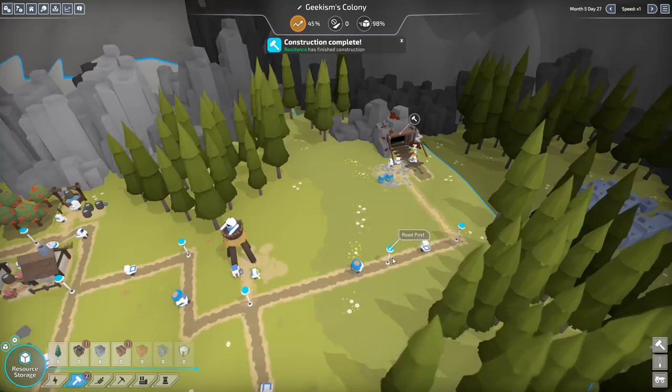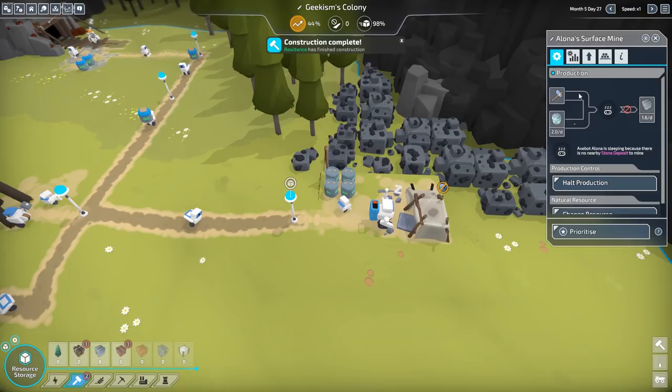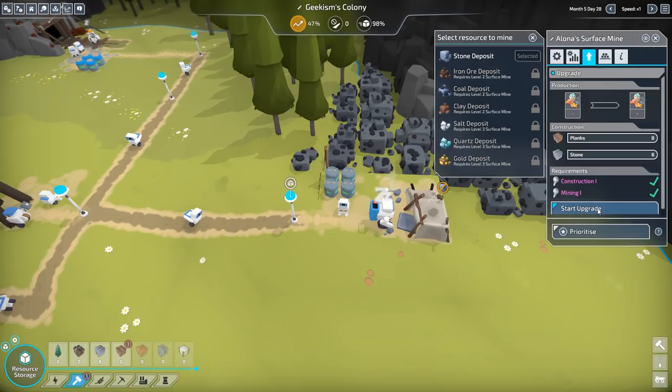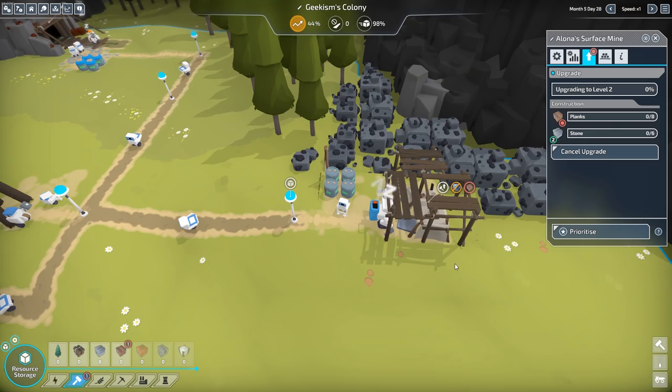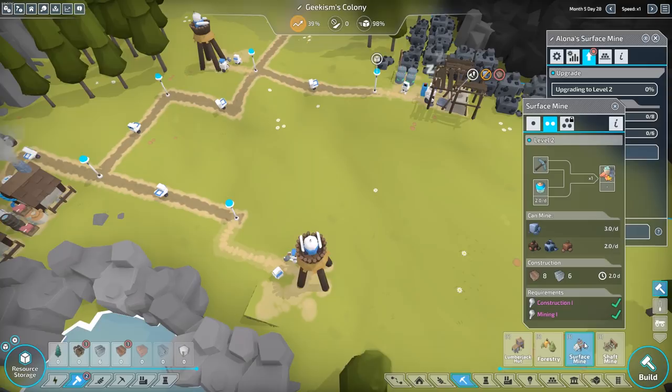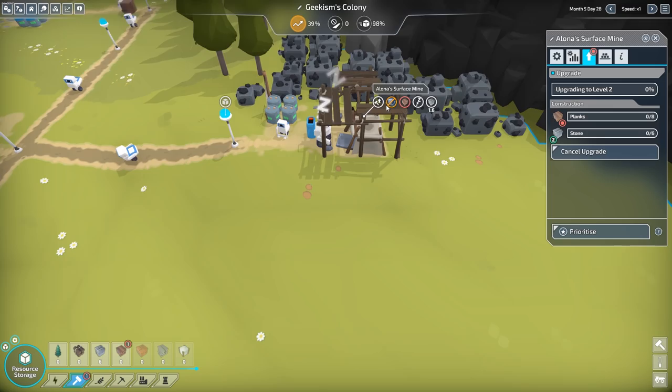Why can't we do anything? Requires a level 2 surface mine — isn't that what we built? Oh, I thought we built a level 2 one. Upgrade. I thought we built a level 2 one. Let's have a look at that. Level 2... I guess not. Well, that's fine, we can upgrade it. Again, it's waiting on planks and stone. As is pretty much the world.